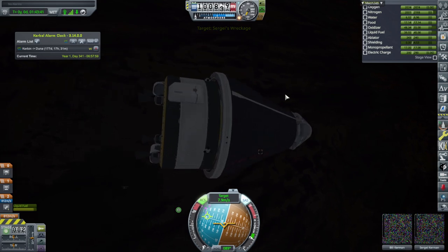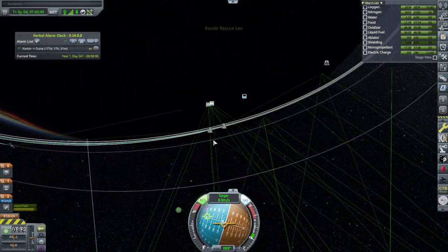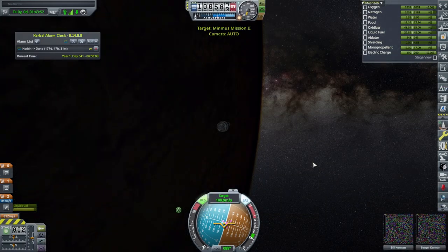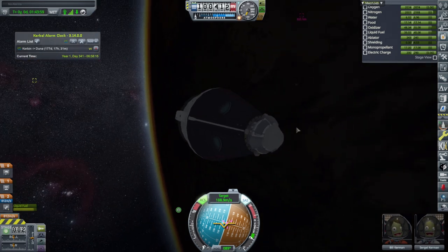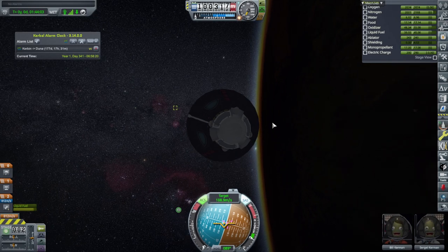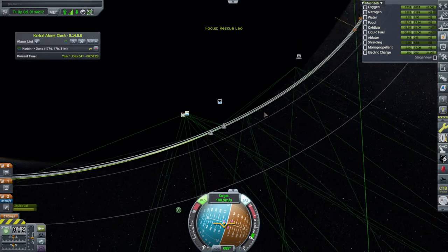Sergei is on board. Sergei is a geologist. Let's get to the mission that Sergei was supposed to be in charge of, and we'll probably just bring Bill right back down. Maybe we should have an engineer up, but let's save Bill. Bill's our only engineer right now and obviously very important, so we don't want to lose Bill or anything.